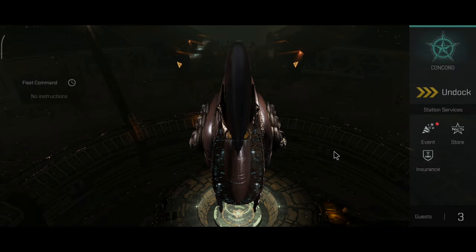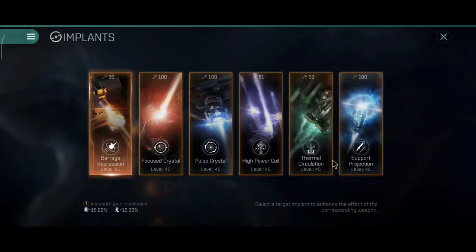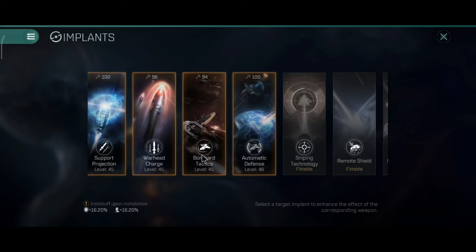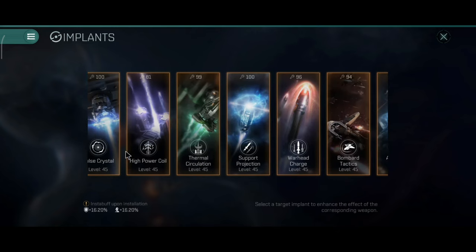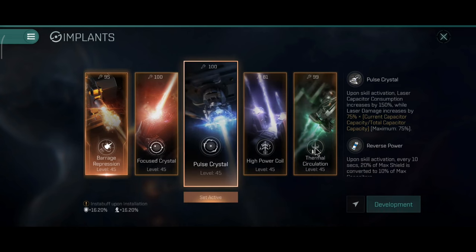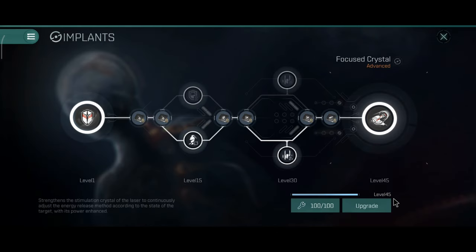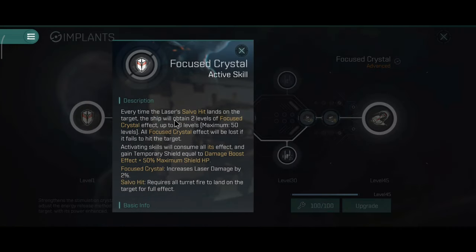I will show you some of the implants that you can use on the Revelation, mostly talking about the laser implants. We have two of them: Pulse Crystal and Focused Crystal. I will start with the Pulse Crystal. Now both of them are really, really nice and I've heard that they are pretty good for PvE as well as pretty good for PvP.